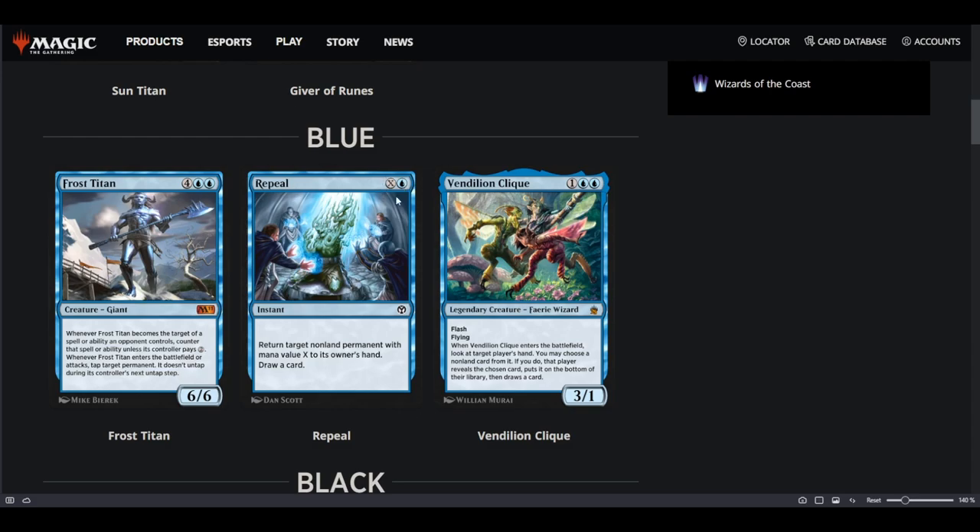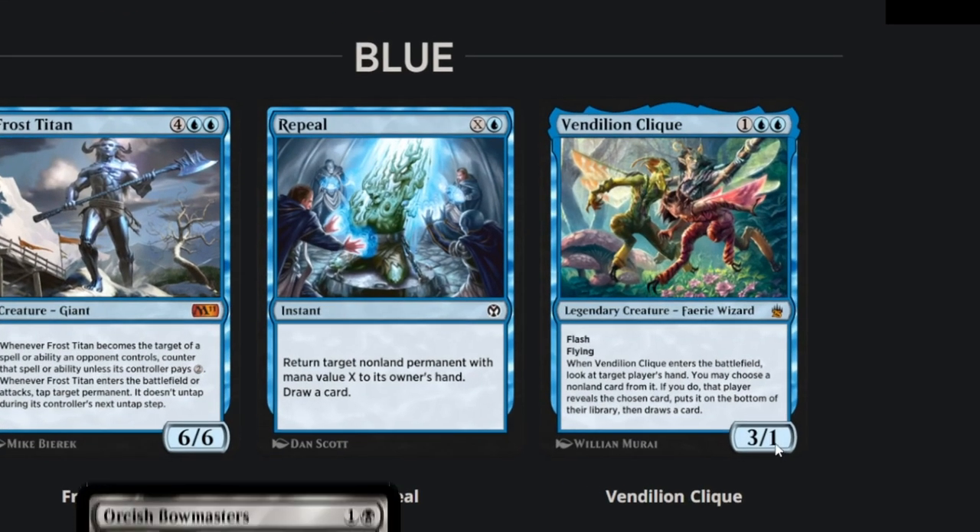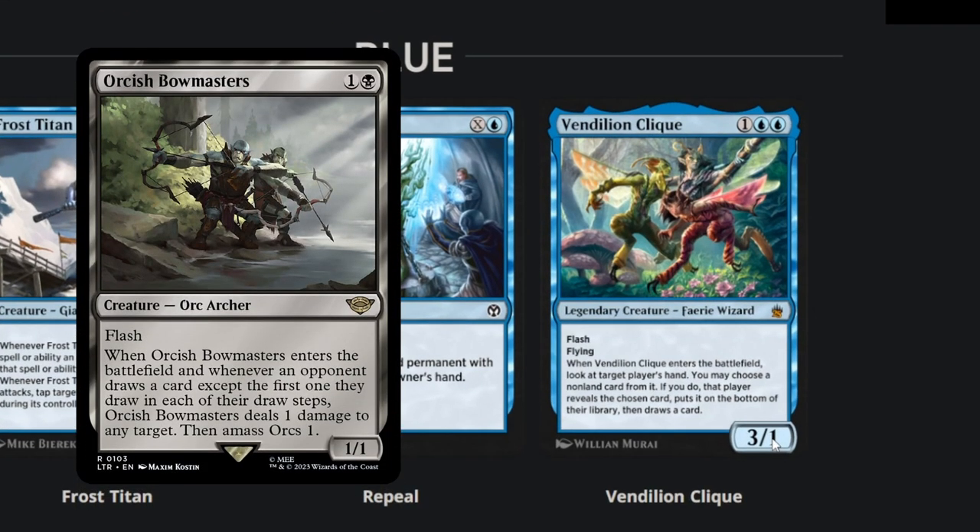Repeal is one mana, you can pay X — return target non-land permanent with mana value X to its owner's hand, similar to Brazen Borrower. And it also draws you a card, so this is a very good card. We also have Vendilion Clique. You don't see it anymore in Modern, but I think it's definitely playable in Historic. It does have one toughness, which is a shame because it dies to Orcish Bowmaster.